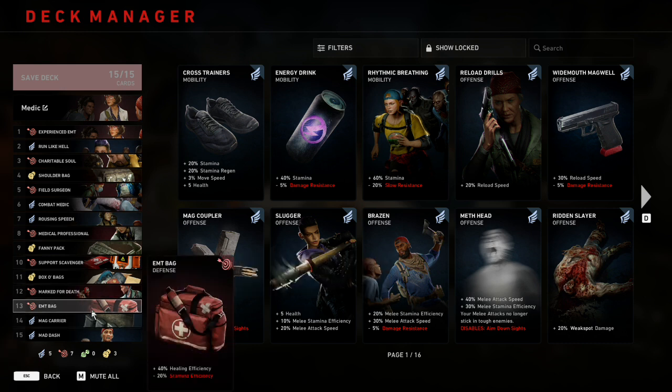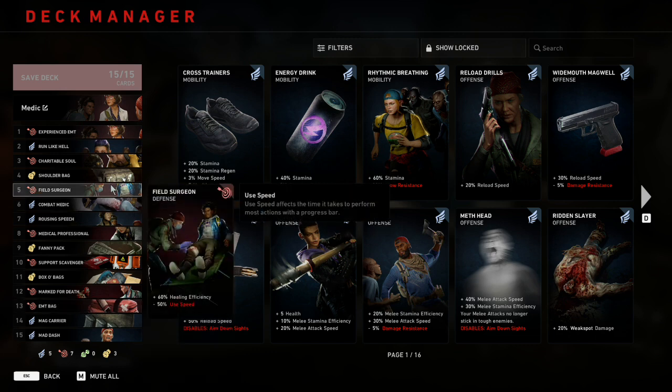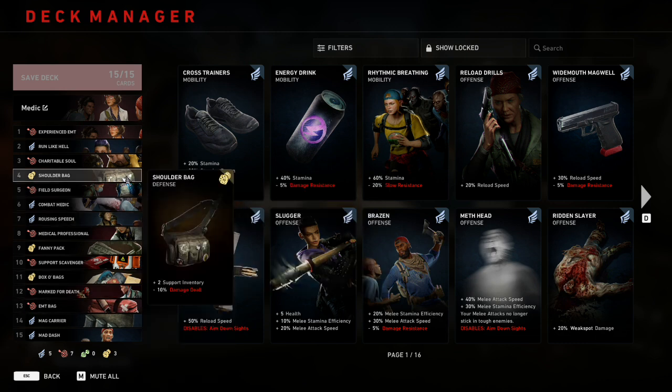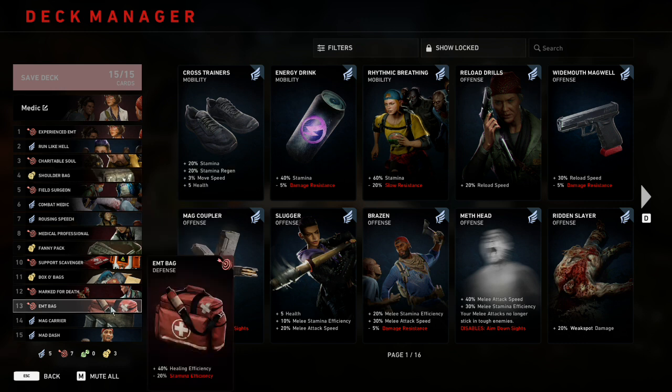Number thirteen is EMT Bag, which gives plus 40 healing efficiency at the cost of minus 20 stamina efficiency. It's lower in the deck because it's a worse version of the healing efficiency we already have, but this deck has a lot of redundant effects where you play better copies at the top and worse copies lower. That extra healing efficiency really matters in finales when teammates come at you with three health left and full trauma bars — you need to heal someone's entire health bar with one item, and with EMT Bag that's completely possible.